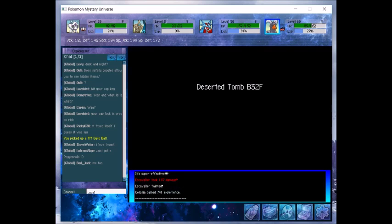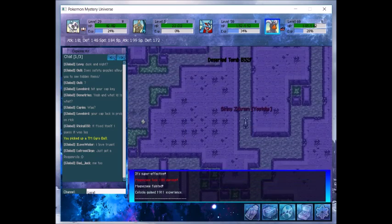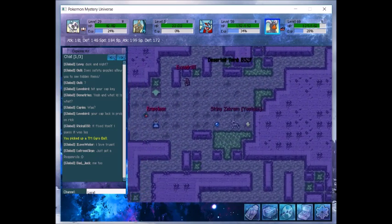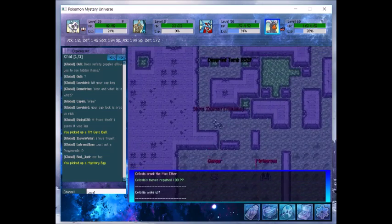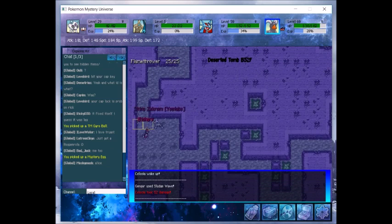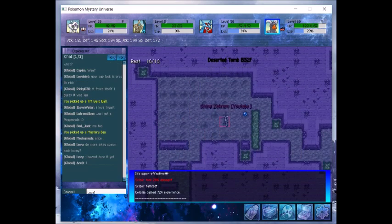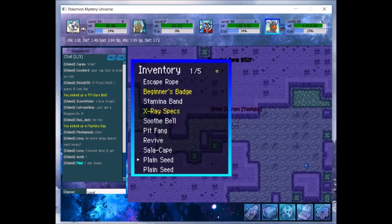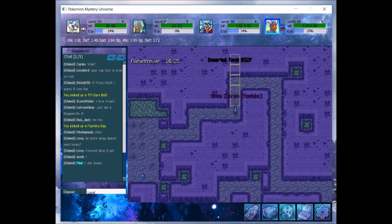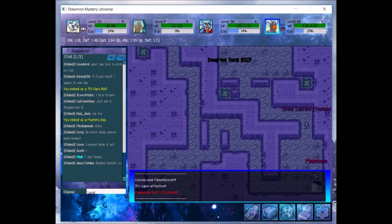Let's continue on and try to get to the end of this place. I don't want to spoil what the boss is just yet, but it's a nice one. We got another egg — let's see if we can get a Ponyta too; that would be another cool Pokémon for me to use. The boss — I will say I hope you're prepared because it is another legendary.